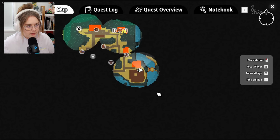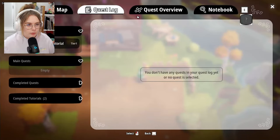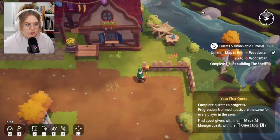Oh, pixel art map — I like it! Oh wow, I'm marking things and I didn't want to do that. The woodsman is up here to the north. We have a quest log, a quest overview, and a notebook.